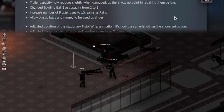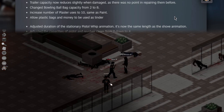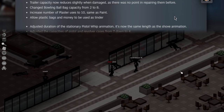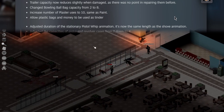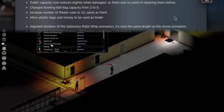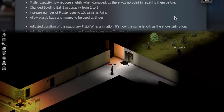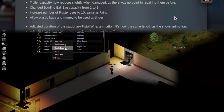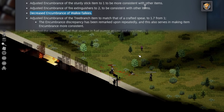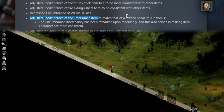Increased the number of plaster uses to 10, same as paint. How many of you actually use plaster and paint and really get HGTV in Project Zomboid? The furthest I get is using debug menus and the paint tool — I like the rustic look of basic wooden walls and crates. Also, walkie-talkies are now lighter — there was a mod for that — and now it's base game, baby!